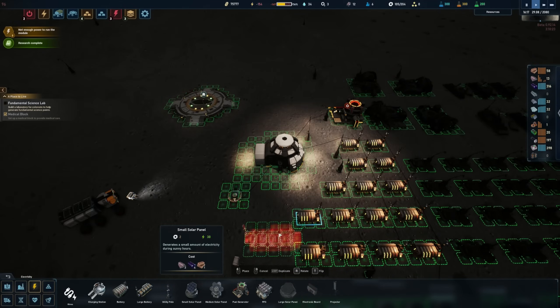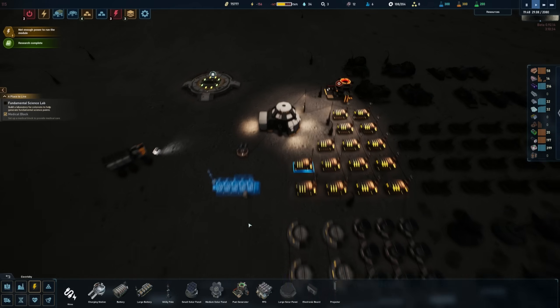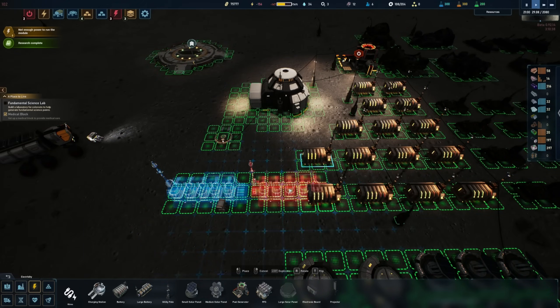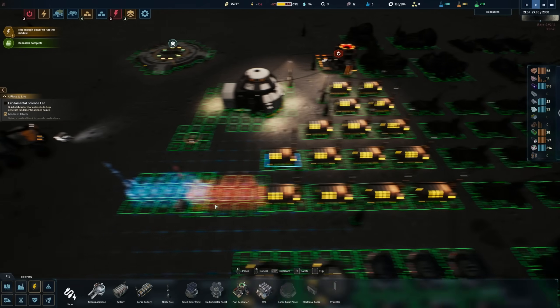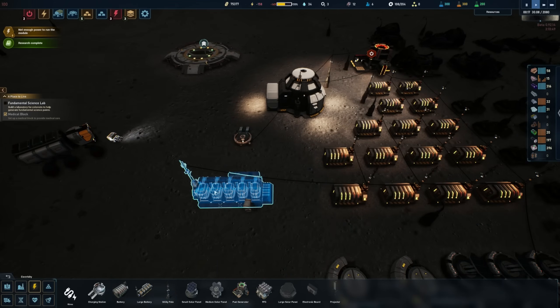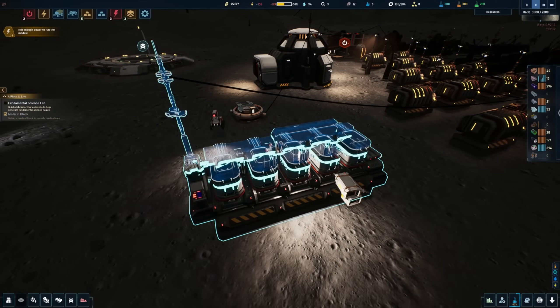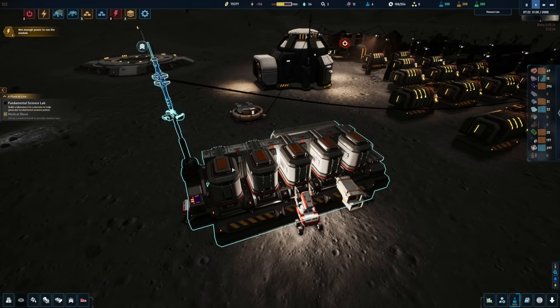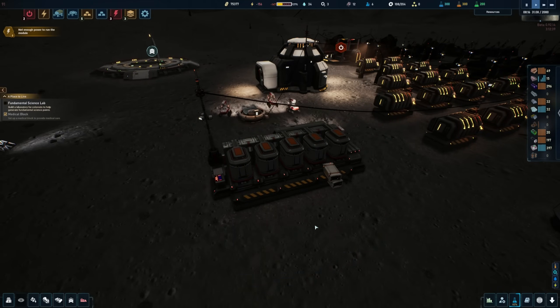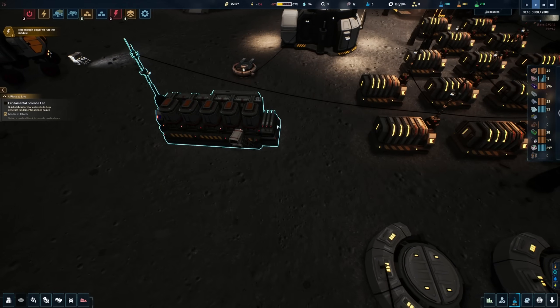Let's get these large batteries started. I'll place one here — it looks offset, but I spaced it so that if I deconstruct the small batteries they'll line up perfectly. We'll get this hooked in. That's going to be huge because it'll give us another 50 megawatts, which will help our nighttime power consumption a lot so we don't have to turn off machines. Our large battery is coming online!